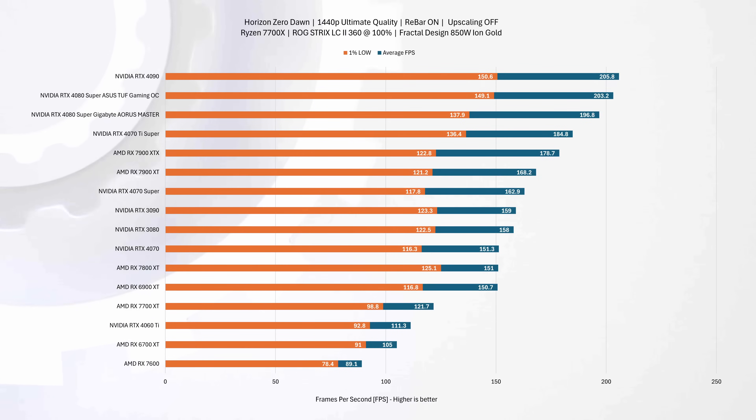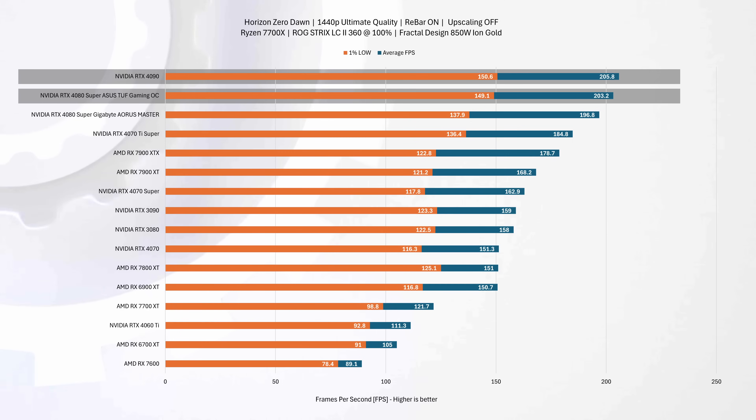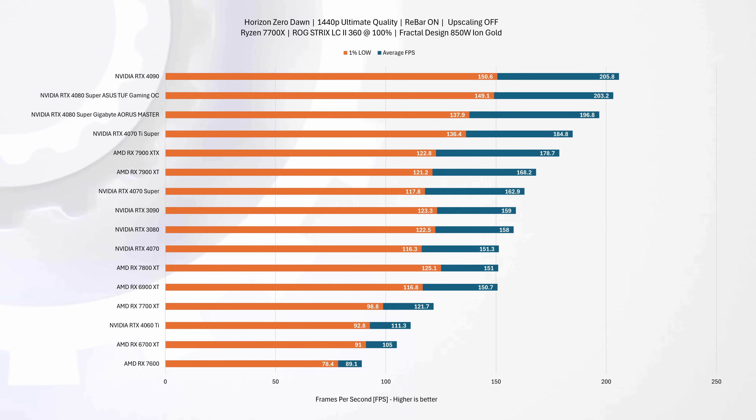In Horizon Zero Dawn at 1440p, the ASUS TUF Gaming 4080 Super edges out the competition with an impressive 203 average FPS, just 1% shy of the top-performing RTX 4090. The Gigabyte 4080 Super isn't far off, trailing 3% in average FPS and 8% in 1% lows compared to the ASUS card. Both cards significantly outperformed the RX 7900 XTX, with ASUS and Gigabyte leading by 14% and 10% respectively.